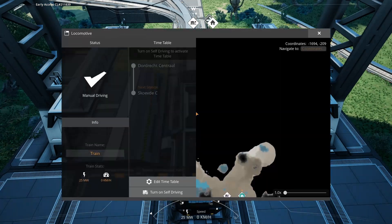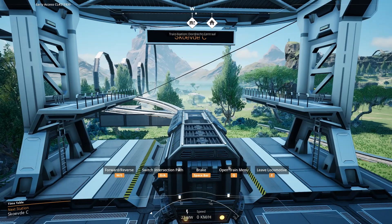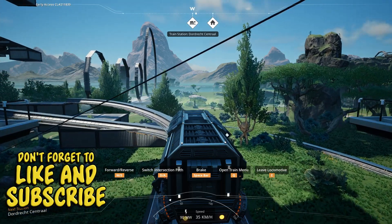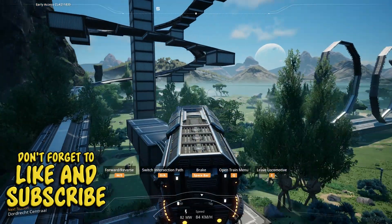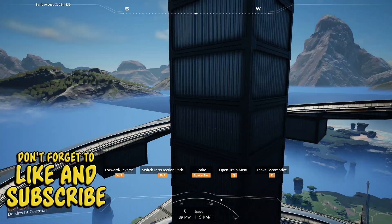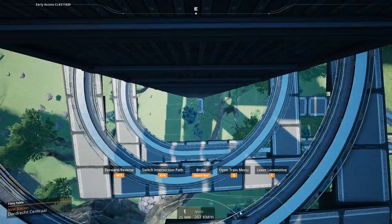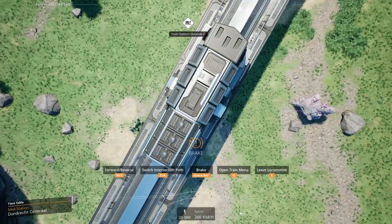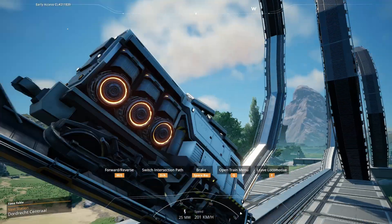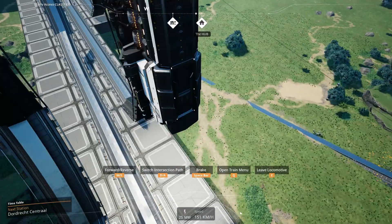So we hop in, open the train menu, and we're going to turn on self-driving. Now the train should slowly crawl its way up here and take us on our little ride. Here we go — 250 kilometers per hour. And now through the loops. You can see right there it's flipping, so it always looks like it's flat but it's going all the way through them.